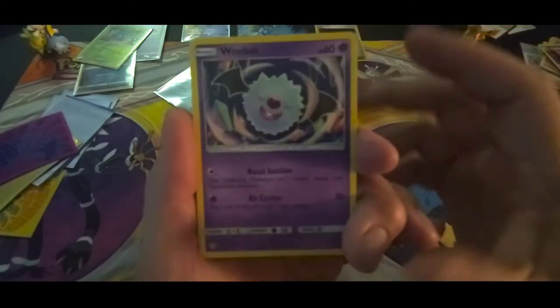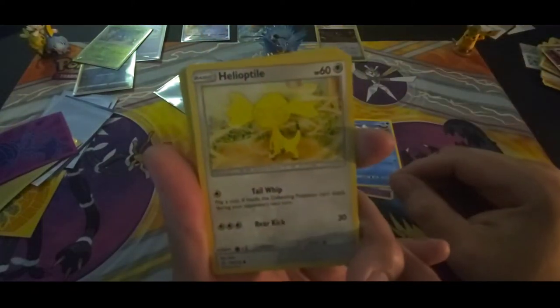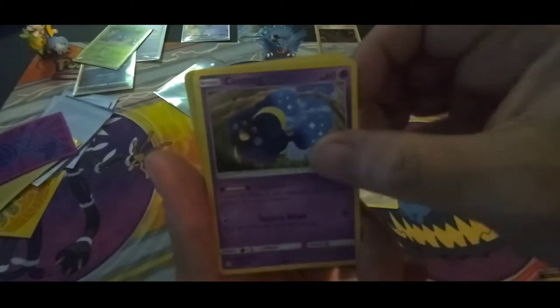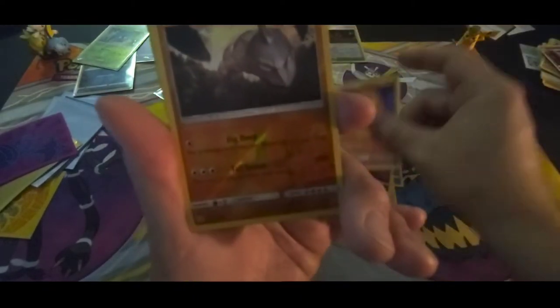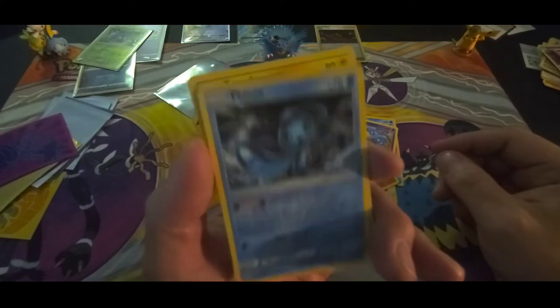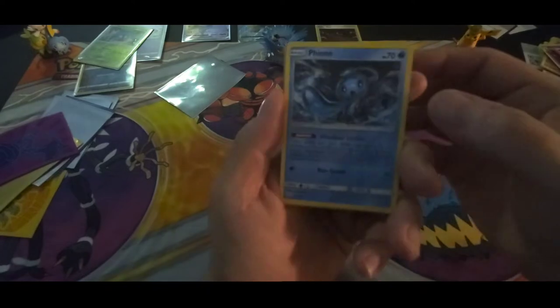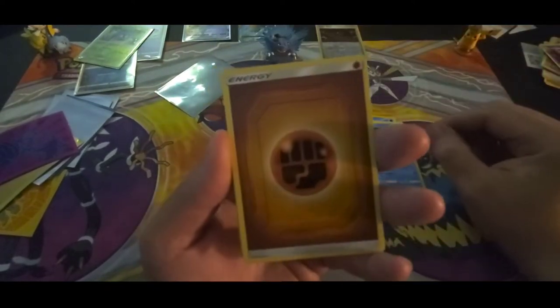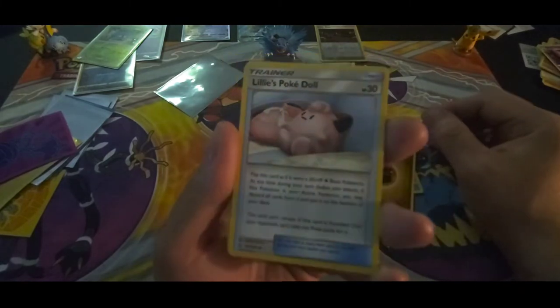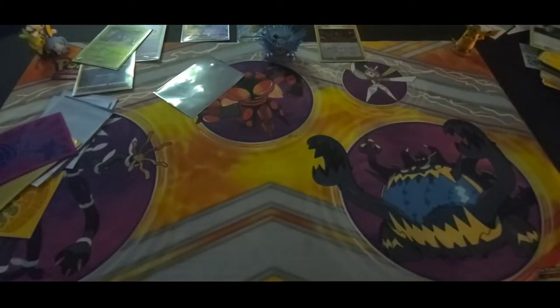Alright, let's try again for another great pull. Woobat, Ducklett, Heliolisk, Cosmog, Slugma - reverse holographic Onix, let's pull that to the side. Phione - oh man, that's bad when you drop the cards. Energy, Lillie's Poke Doll, Tauros, Oranguru, and a Great Catcher. Not bad on this one, it's a reverse holographic.